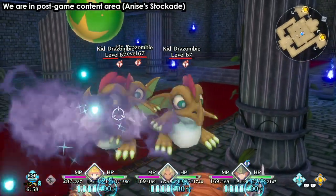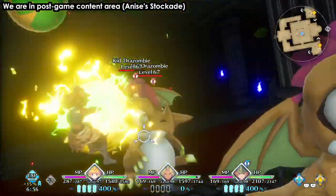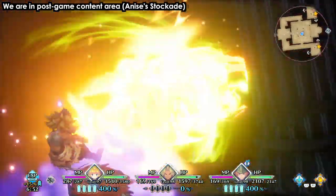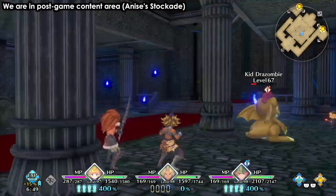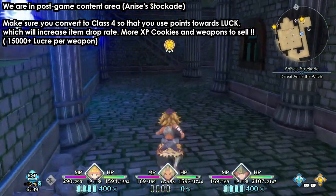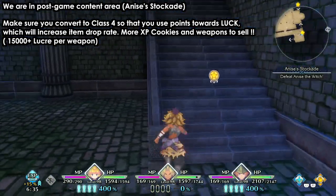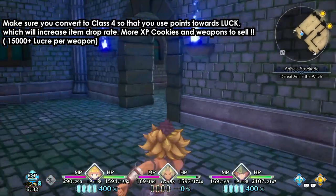The best place to do this is in Anis's dungeon or the puzzle at the post-game. When you finish the game initially, the game will open and when you load up the game there's going to be a book telling you about the class 4 items, and you need to fight this witch. The stockade is the perfect place to farm XP and money.